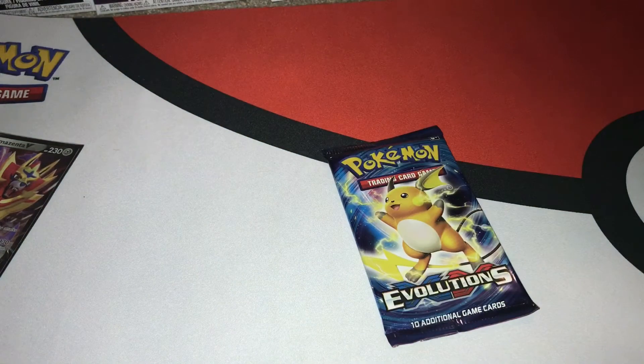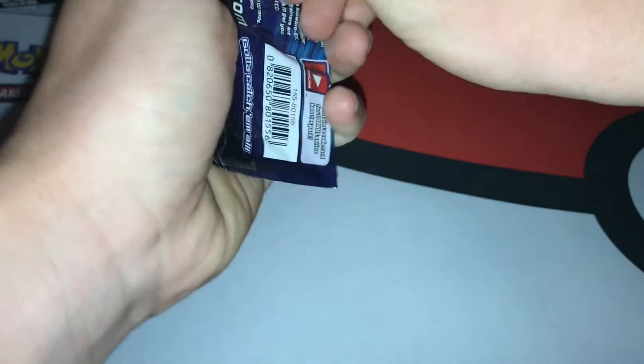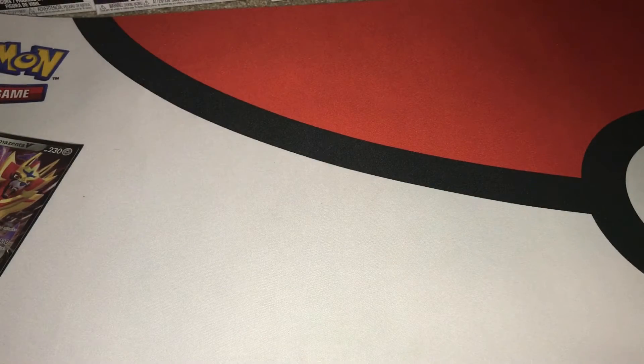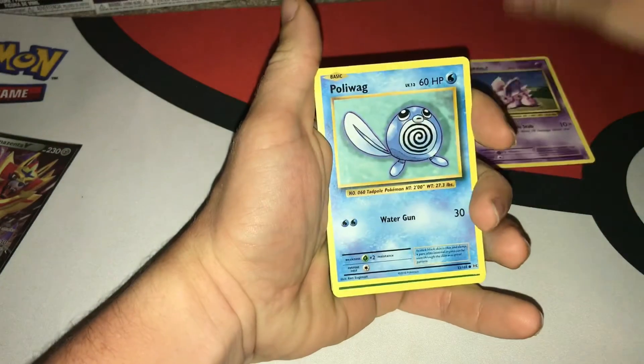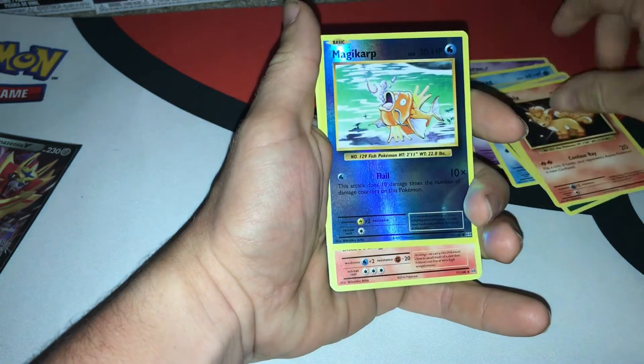Last one is Evolution. Come on Lord Arceus, can we get anything good out of the Evolution pack? That's why Evolution is the last pack - magic. Come on Mr. Arceus, let's see if Arceus has blessed us. Here is the code card. We'll go right into it: Knitterrand, Poliwag, Energy, Rattata, Vulpix, Magikarp...